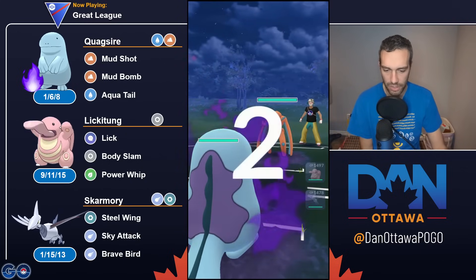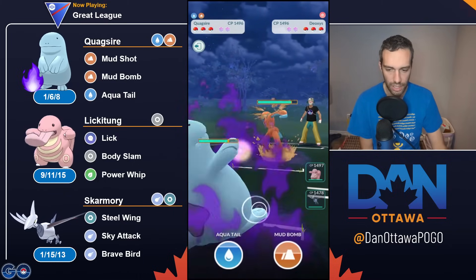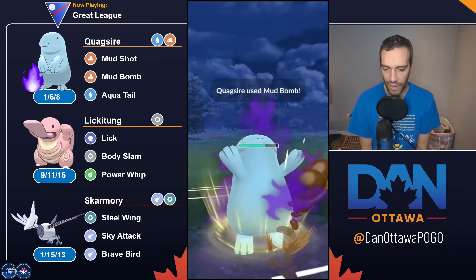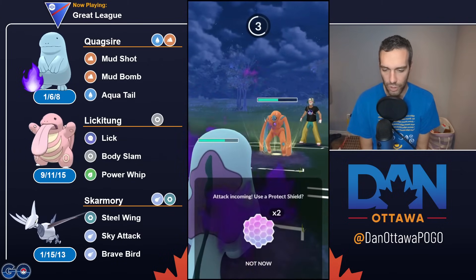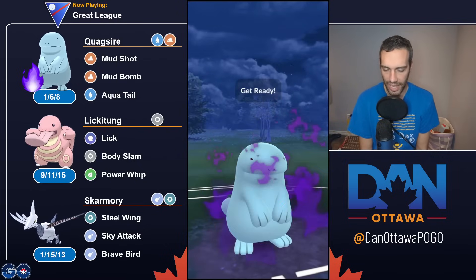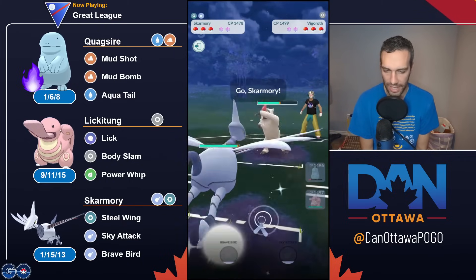Another Defense Deoxys, so I'll probably just stay in here again. Just take the counters, probably shield the Psycho Boost. Get some chip off — I don't mind chipping the Defense Deoxys to put it somewhat low, and I like coming out with energy to see what comes in. This time I let the Psycho Boost go. You can live. And again, it's a Vigoroth. Someone must have put out this core, because I saw this Defense Deoxys/Vigoroth combination three or four times.